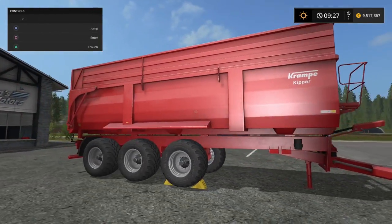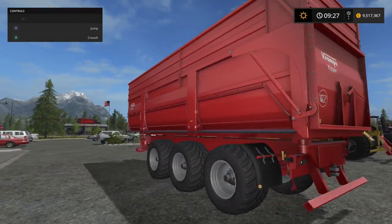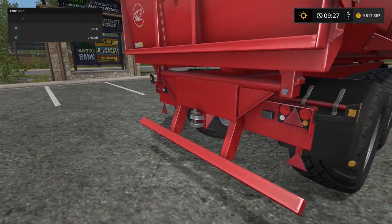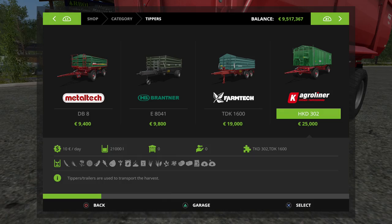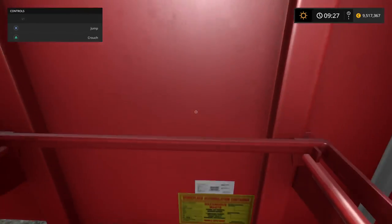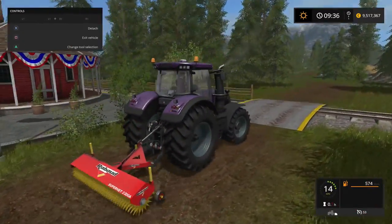The Krampe Big 900, as you see right here, has a rear tipping door, side tipping doors, and a grain door. It has a rear hitch connection point — you could probably use that for the Meltec DB8 or the Kroeger Liner HKD302 to connect to the back. But it also has a single front hitch connection and a grain window.